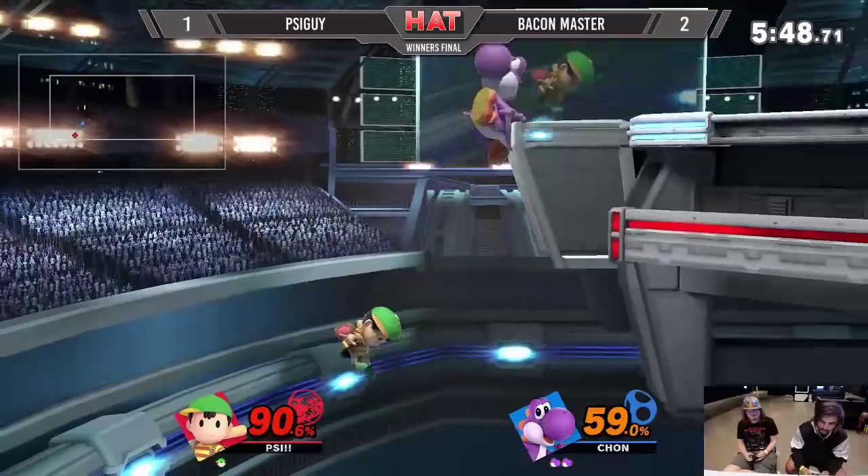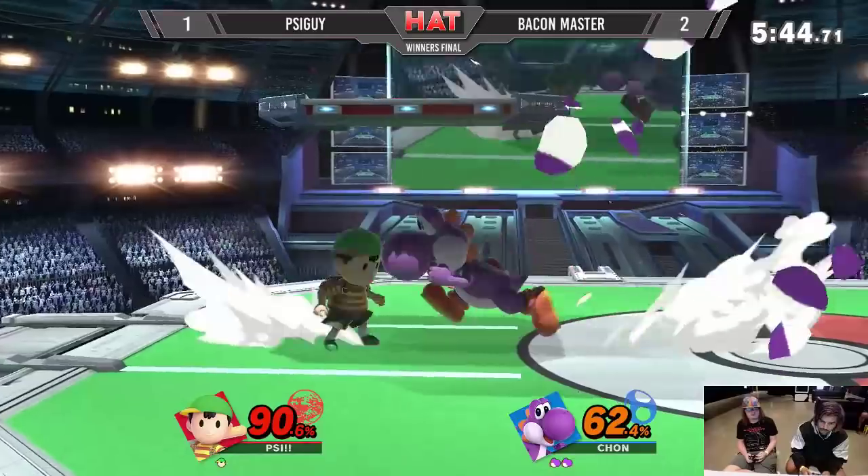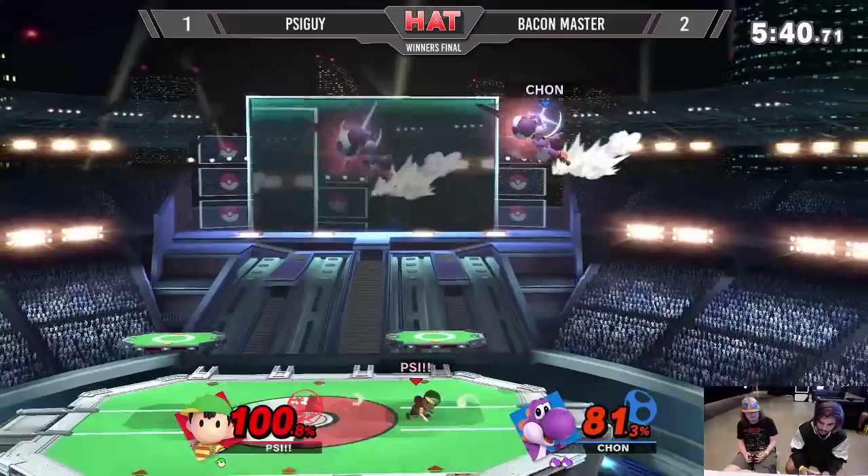Reading the neutral tech with the down smash. Not actually going for an edge guard there — trying to go for the falling fair grab, but not actually connecting. It doesn't really pop you up like a falling up-air does.